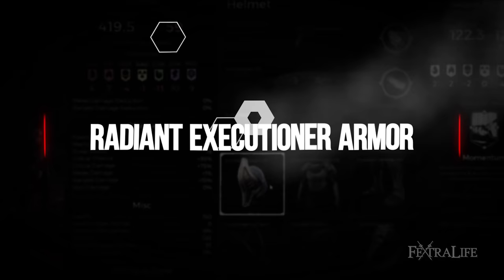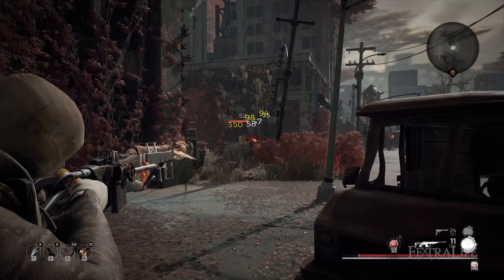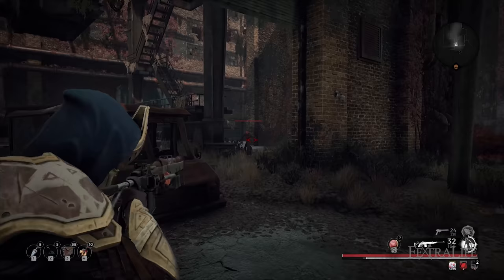Your melee weapon is unimportant as you won't melee often. The armor you want for this build early on is the Hunter set because it increases both range damage and weak spot damage by a significant amount — it's a great all-around armor set that works well on any build. Later on in the game, once you get to Yasha, you'll get the radiant chest and leg pieces from a vendor and get the radiant head piece from a dungeon there. This will give you increased critical hit chance and critical damage as well as reduced recoil, which helps control full auto weapons more easily.